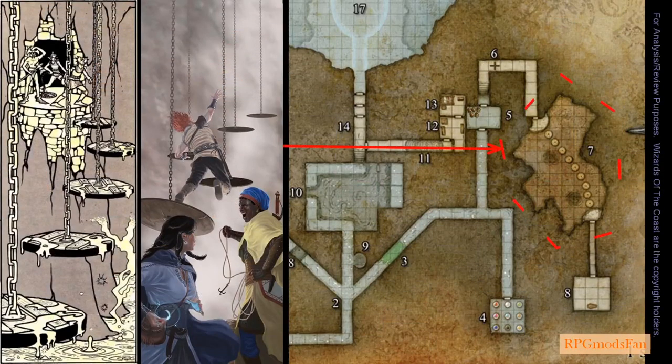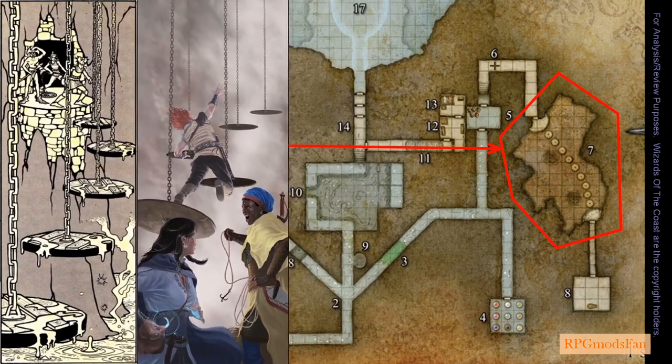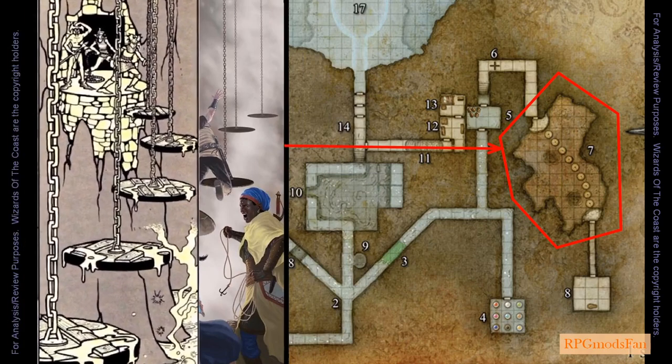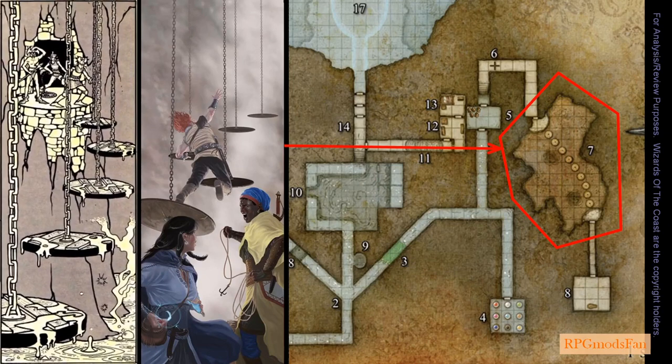Chamber number 7 is a natural large cavern. 50 feet or 15 meters below is a deep pool of boiling mud. There are two geysers here: the northernmost geyser will sprout once every 5 rounds, and the southernmost geyser will sprout once every 3 rounds. From one end of the cavern to the other is a series of 4-foot or 1.2-meter diameter wooden discs suspended from the ceiling by massive steel chains. The challenge is to get across without being scorched by the steam erupting out of the geysers.